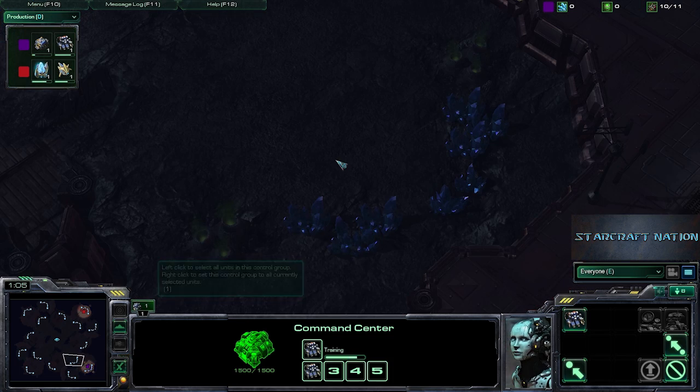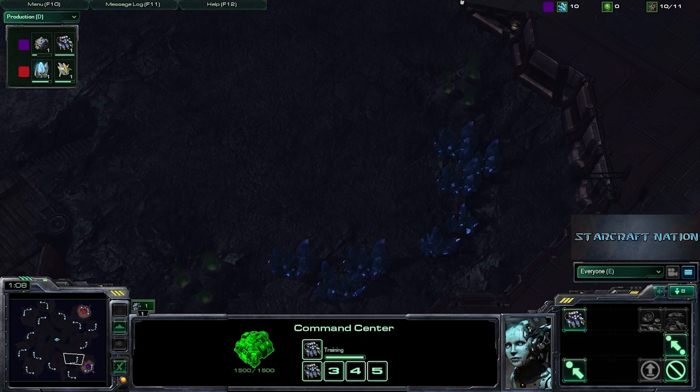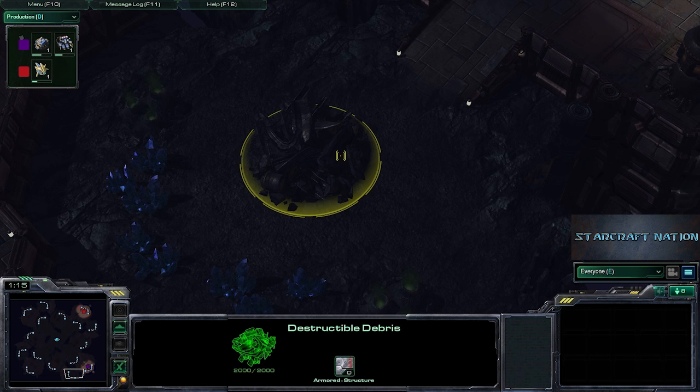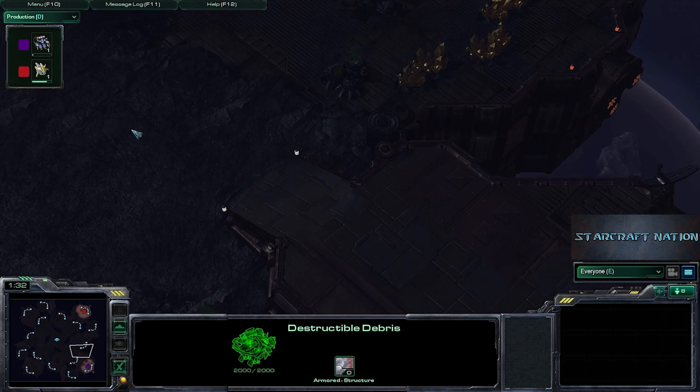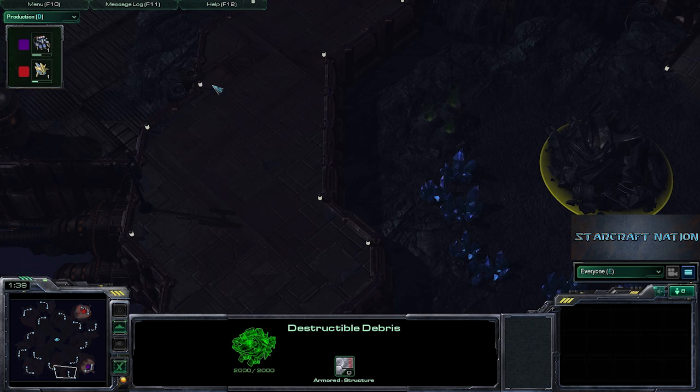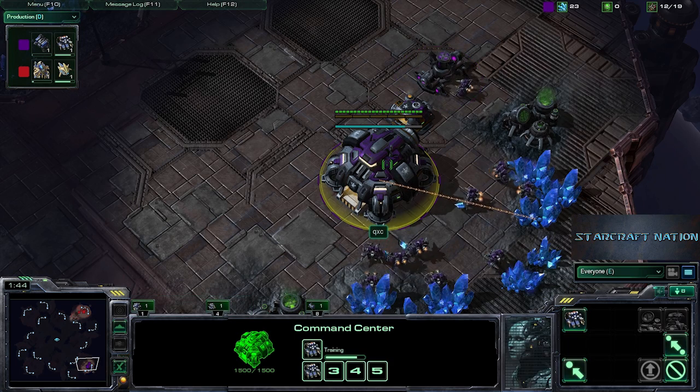We take out here the front door expansion right here, which most would consider the natural, even though we do have this little pocket expansion in the back that does have the disruptible debris, which makes it a little bit harder. It delays the expansion capabilities, but can work well for you if you've got a really aggressive opponent who's mucking around your front ramp. But it's also very susceptible back here to this high ground abuse, which is generally abused by Terrans.